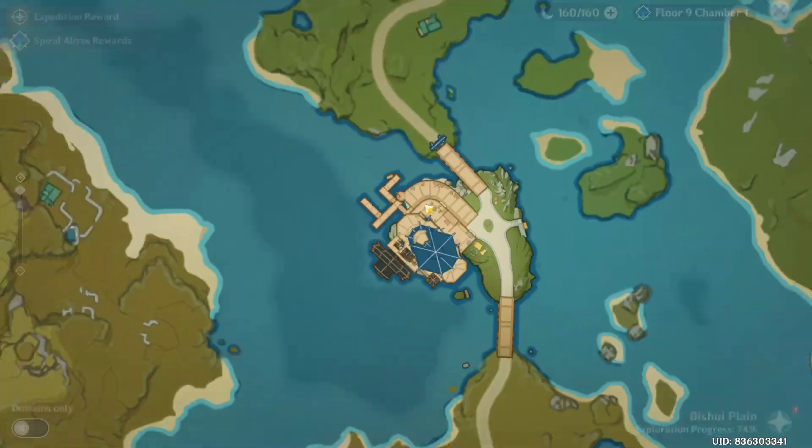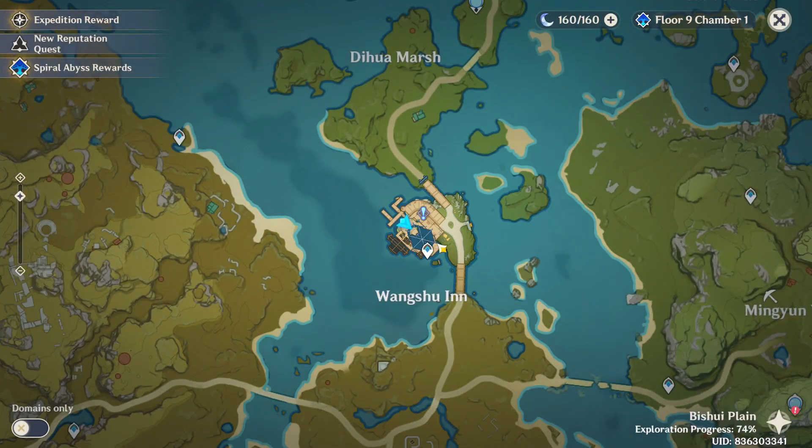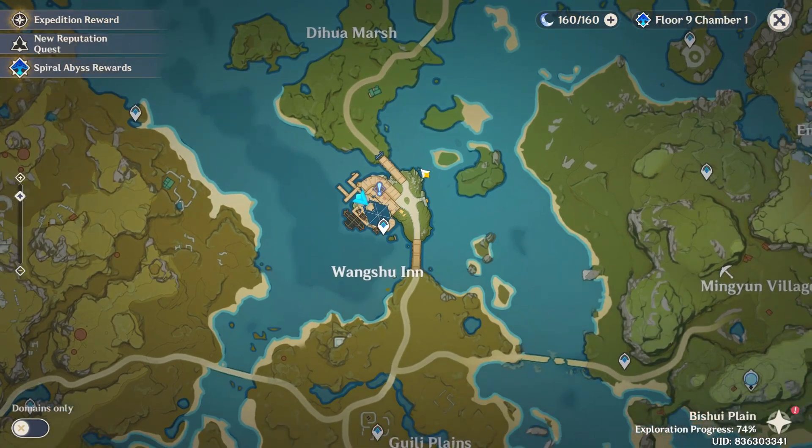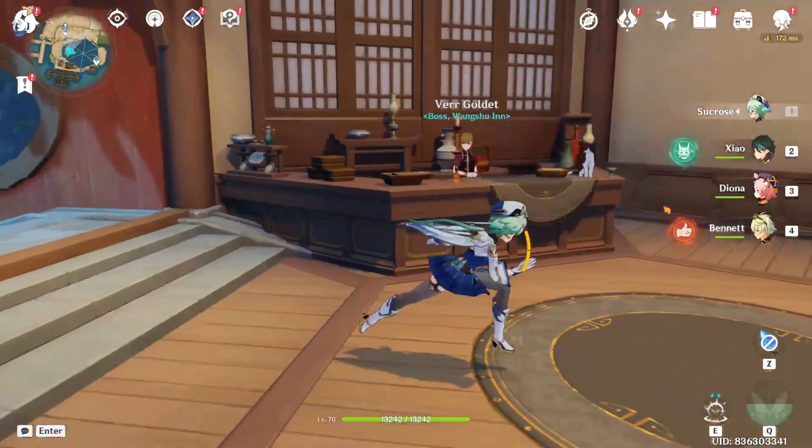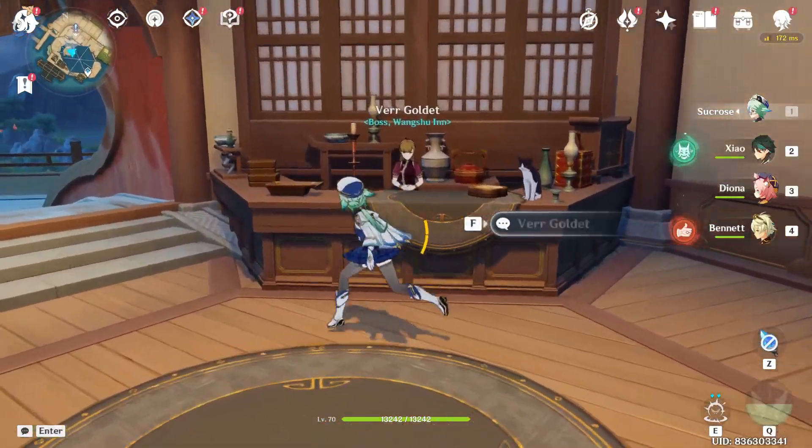As you launch your game, open your map and travel to this location named Wangshu Inn. Once you travel to this location, all you have to do is find the reception area and talk to the girl there.